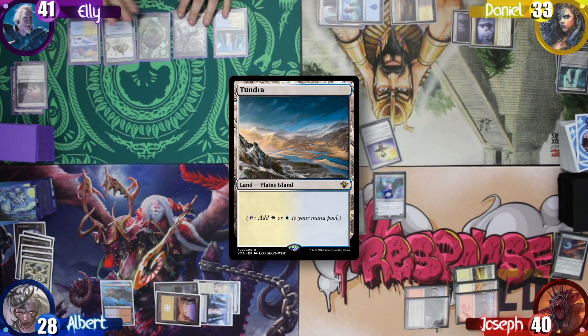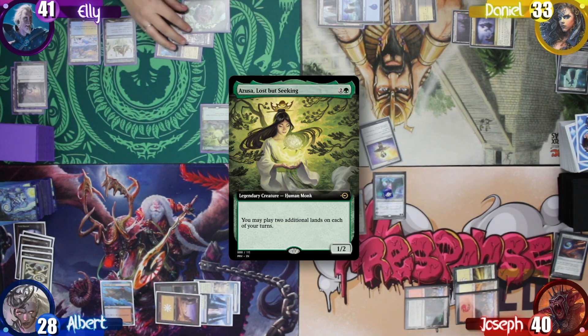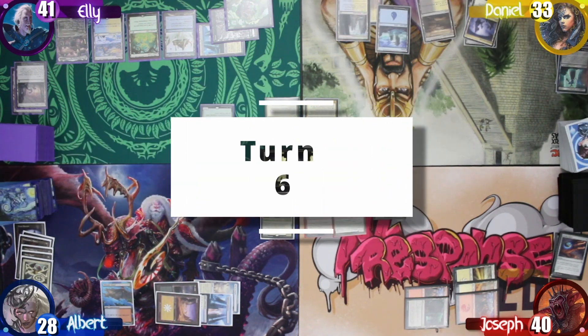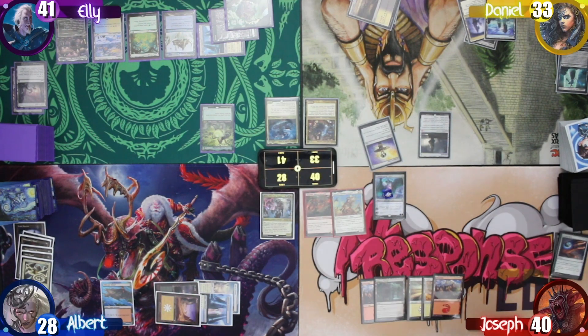Ellie then starts her turn and plays a Tundra. She taps 3 to cast Azusa, Lost but Seeking, allowing her to play 2 additional lands. She plays a Gaea's Cradle and an Enguidus Sea to the Empire. With nothing else, Ellie just passes. Daniel starts his turn, casting a Hellvault, then decides to leave some mana open and pass to Joseph. Joseph draws and finds a Mana Crypt and casts it.